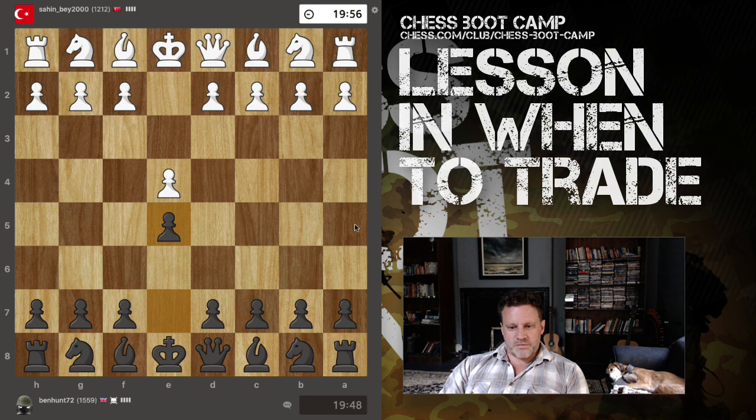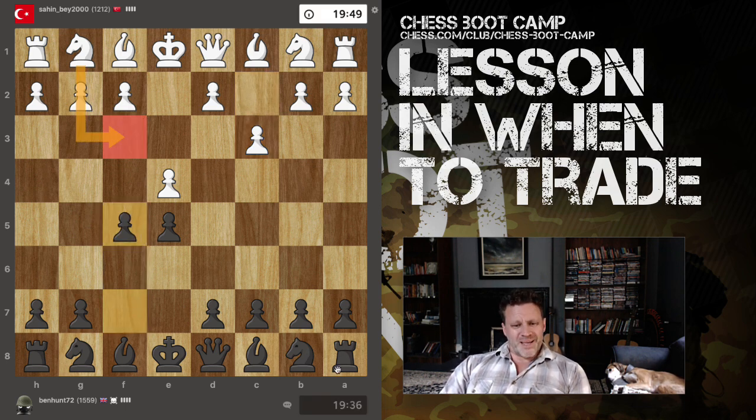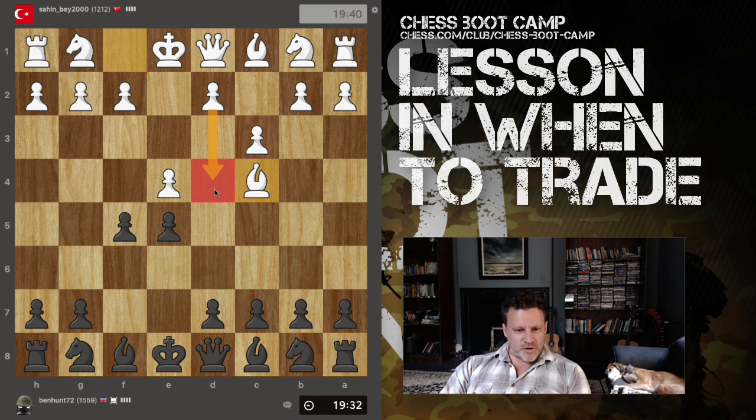I have a 20-minute game against somebody rated 1212, so that's 350 points lower rated than me. They've gone for this kind of Ponziani-looking thing - apparently it's called the McLeod Attack. I'm going to do what I would do against the Ponziani. The Ponziani is when you bring out the knights like e4, e5, knight f3, knight c6 first, and then white pushes c3 in preparation of d4.